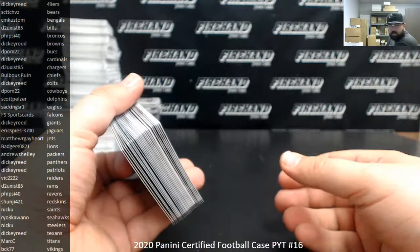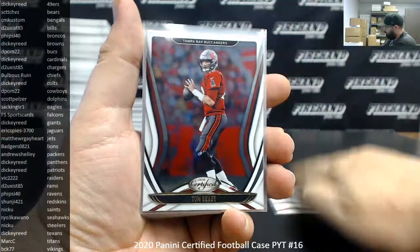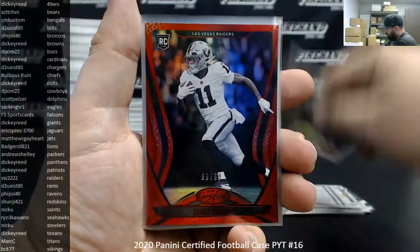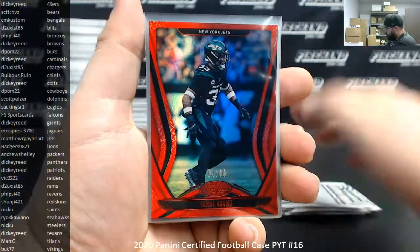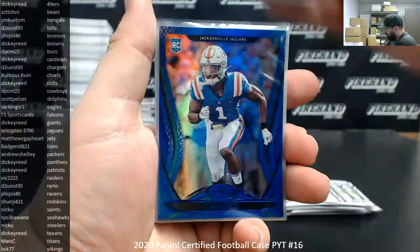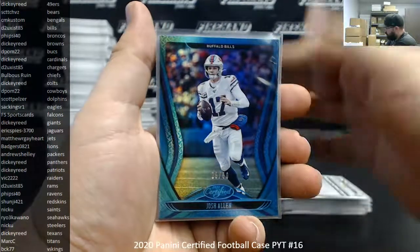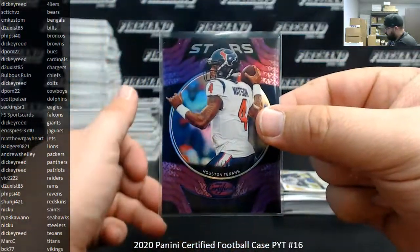All right guys, recap of 2020 Certified Football PYT 16. Thank you again for joining in. Here's what we pulled: four base Tom Brady's and the Stars insert, a Joe Burrow base rookie to 399. Case hit was a Peyton Manning Scoring Machines insert. Red to 99: Henry Ruggs III, AJ Epinesa, Patty Mahomes, DK Metcalf, Allen Robinson II, Jamal Adams, Joshua Kelly. Blue to 75: Tom Brady, Tyler Johnson, Dak Prescott, CJ Henderson, Noah Igbinogene, Mark Andrews, Dak Prescott. Teal to 50: Michael Thomas, Josh Allen, Phillip Rivers, LaVisca Chennault Jr. Gold to 25: James Proesch, Tredavious White. Purple to 10: Deshaun Watson.